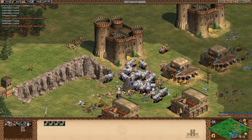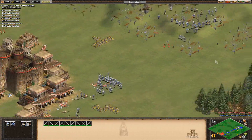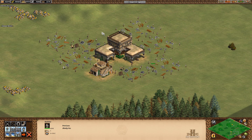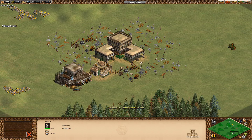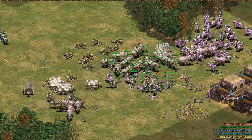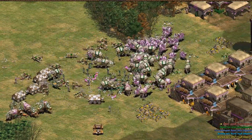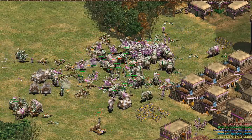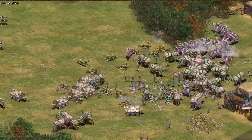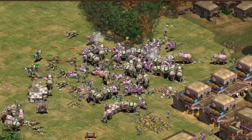They are an extremely difficult civilization to counter once they have their large army up, so the secret is to rush them early and don't let them mass their army. To sum up: the Persians don't have treadmill crane, and unlike other rush civilizations, they don't have any unit creation speed bonuses. This makes them a little awkward in the early game — they have paladins and camels but can't use them to their fullest potential. Instead, the Persians need to wait and be patient and create a huge, awesome army. The power of their army is probably why they're one of my favorite civilizations, after maybe the Goths and the Mongols. See you later, have fun.